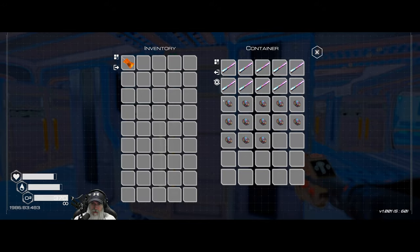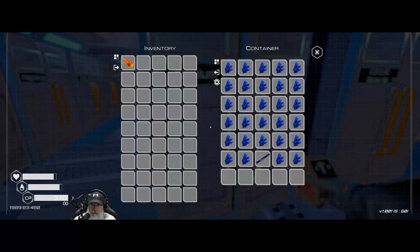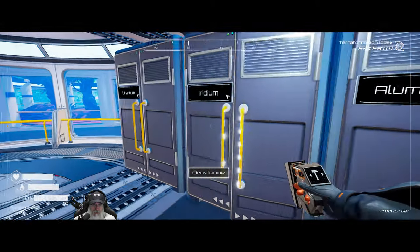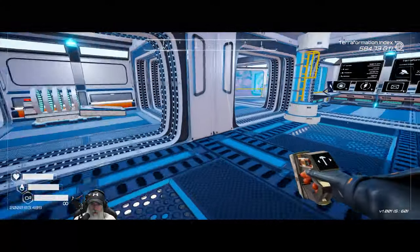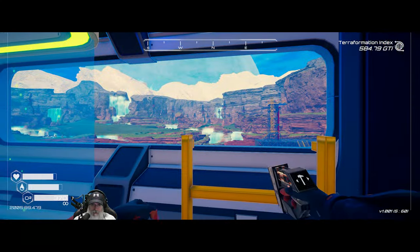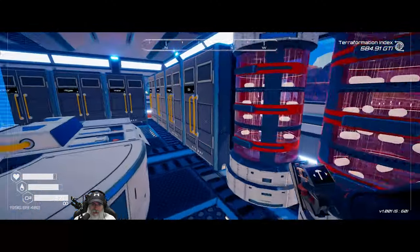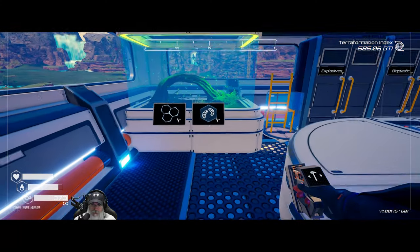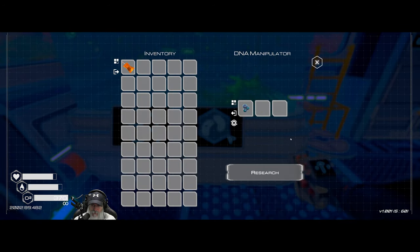Drones are working on bringing us more super alloy and obsidian. They've almost got this completely full — nice. They're out working. We only have eight drones at this point, and we've given them a lot of work. They're moving the silk over. That's almost done. Huzzah — Yulani fish egg! Let's grab that.